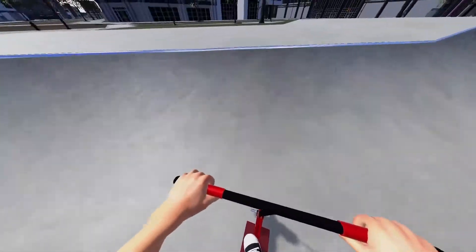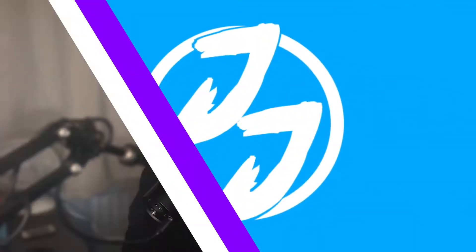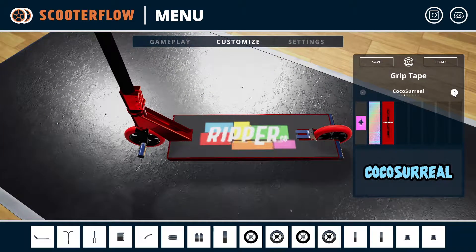I'm currently studying game development and I've realized from personal experience that having peer feedback — or feedback in general — is super helpful to the success of your game. When Pipe came out, one of the most highly demanded things was multiplayer, maps, and bike customization. So to have a custom scooter maker in Scooter Flow from the get-go was amazing, and now it's been improved with a full screen application and new grip tapes. They mentioned another version is in the works, but they're still working out some bugs.